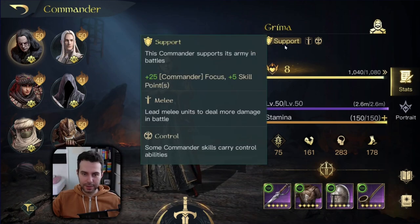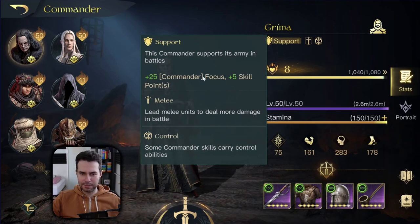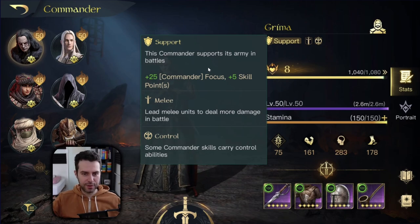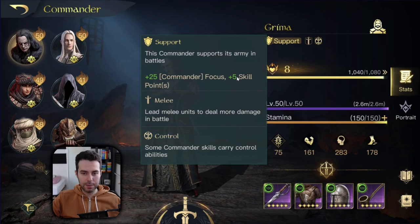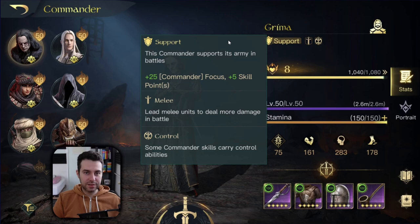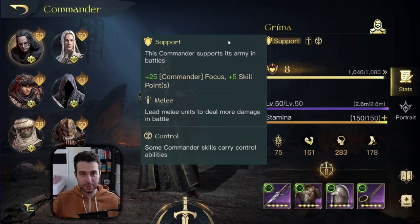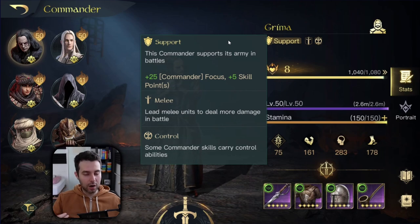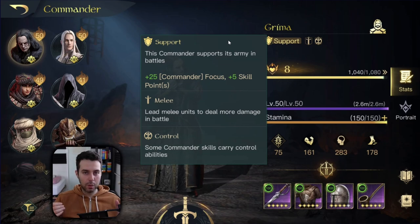In regards to his typing, he is a support commander. This gives you plus 25 focus, which unfortunately he isn't specializing in — none of his skills scale with focus, so I don't like that one. But plus 5 skill points is something we do appreciate. I consider support his third best typing, but one of his better typings is leader, because that is what Grima is doing — providing survivability for his army and also some madness procs within feeble for increased damage received, and then his army needs to do the rest.